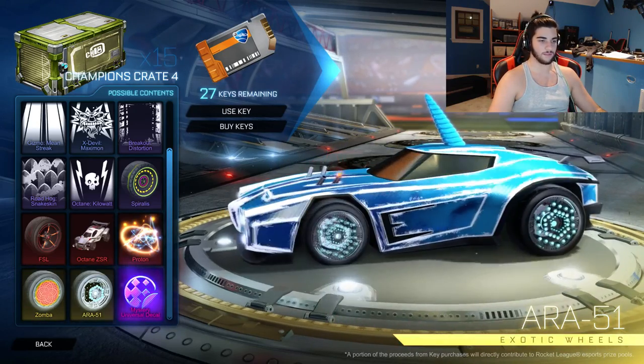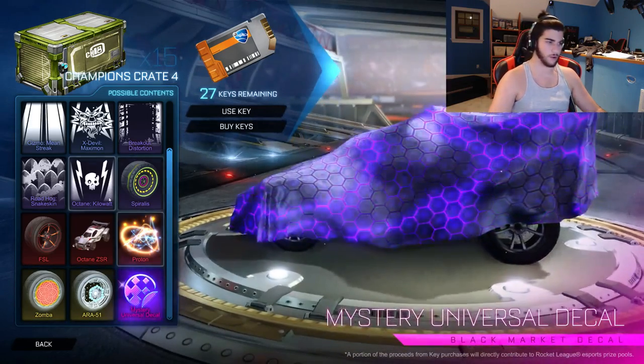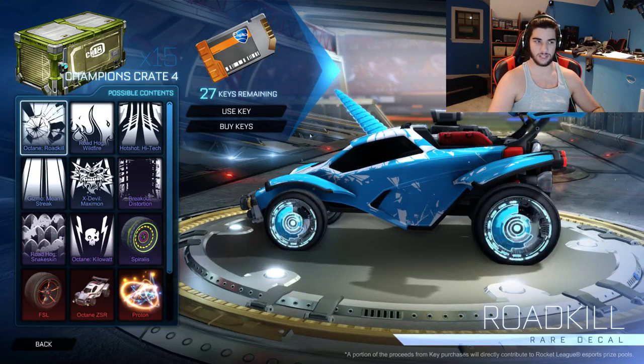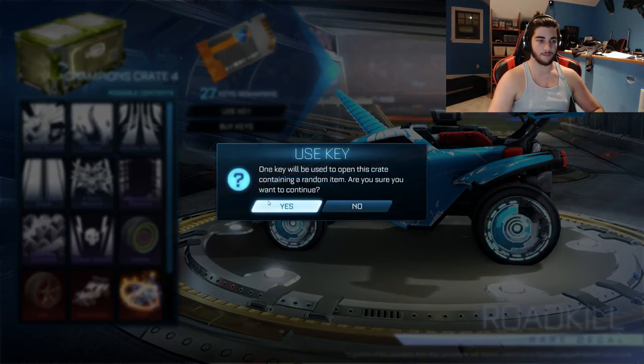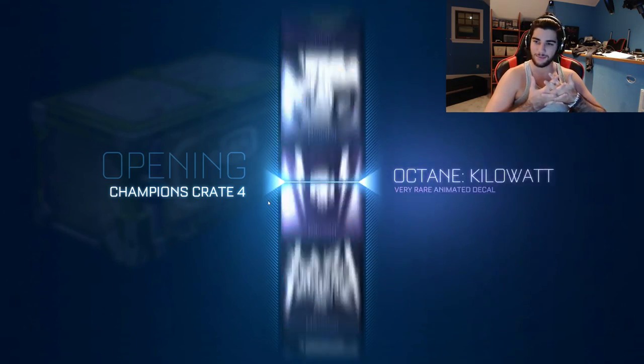We have the Zamba wheels which are very nice, and then we have the Ara51. Personally I think I like the Zambas more. We have — I think so far we only have a confirmed one mystery decal. Probably by the time you're watching this there'll be more than that, but let's open the first crate and see what we start off with. Hopefully we get something good.